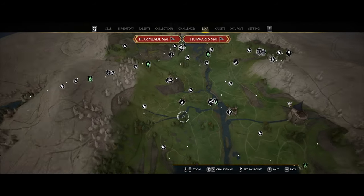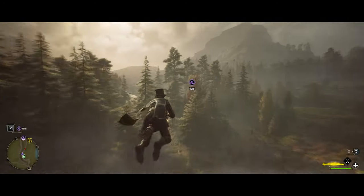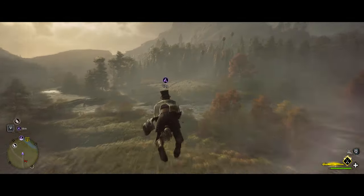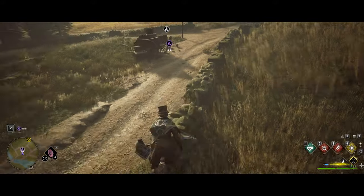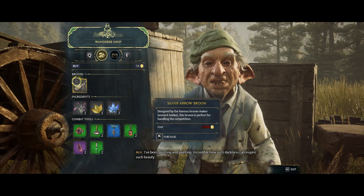From here we're moving up to the Hogwarts Valley, and we can use the central Hogwarts Valley fast travel point. Once you're here, turn around and start heading just a bit south. Down here by the water you'll see the next shop, which is this cart right here, and this is where you can buy the silver arrow broom.